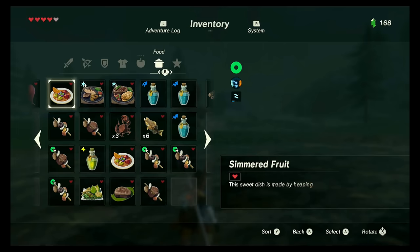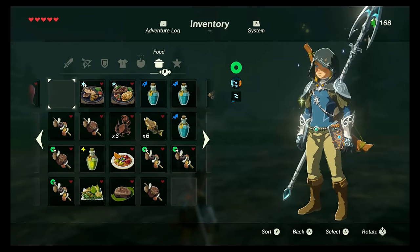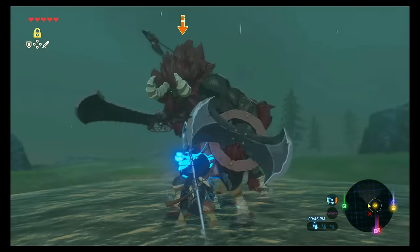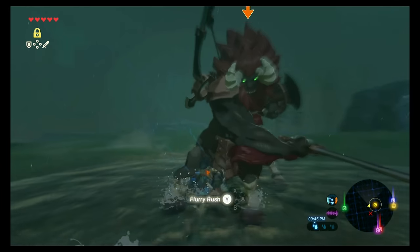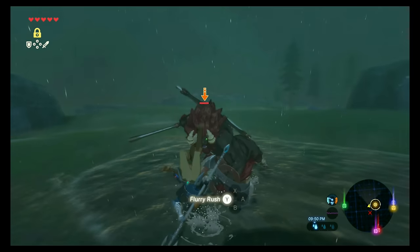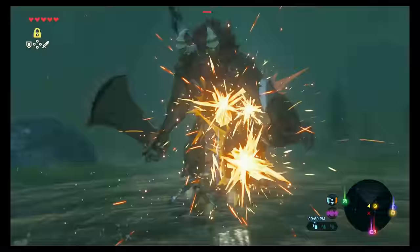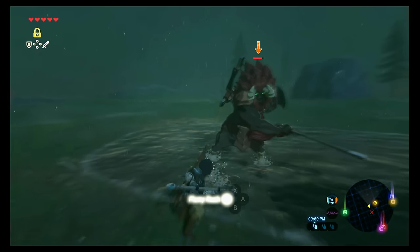After he strikes a couple times, he'll run around and usually do two run-throughs, then he'll probably end with a charge — but if you've got a good shield you can block him. When he stops, he'll go ahead and strike back. It's really easy to dodge and this is how I dealt most of my damage. As long as you're perfect dodging, that's how you'll do all your damage. I was able to get three hits right here.